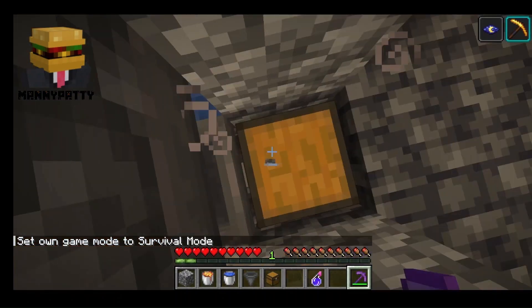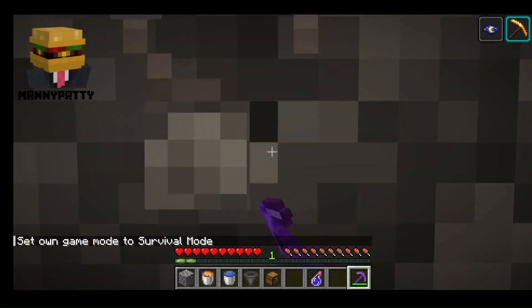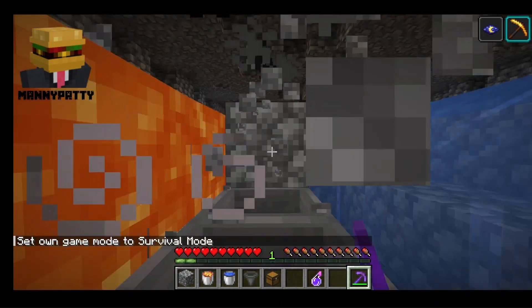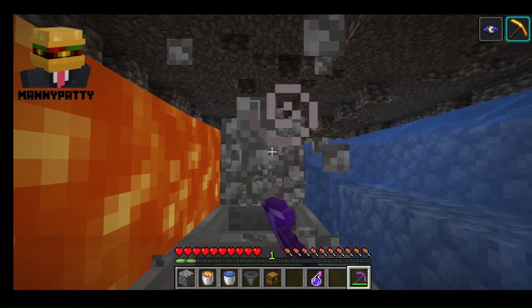I will show you how to make an automatic cobblestone farm. As you see here, it makes cobblestone and it puts it in the chest.